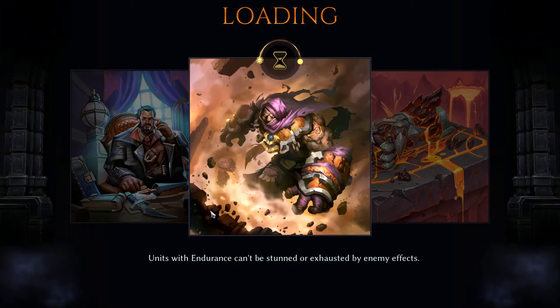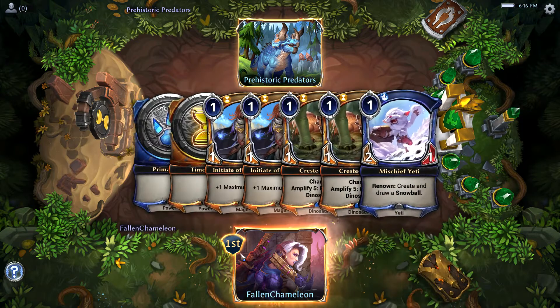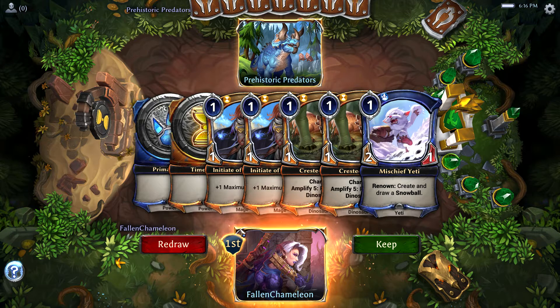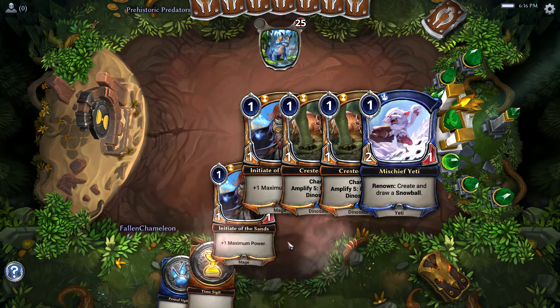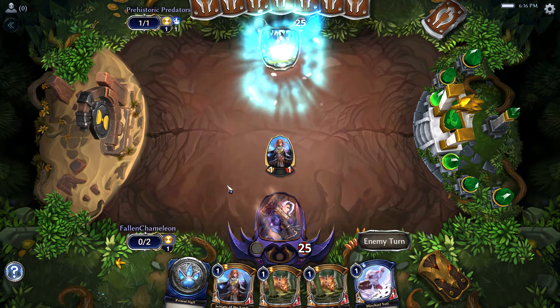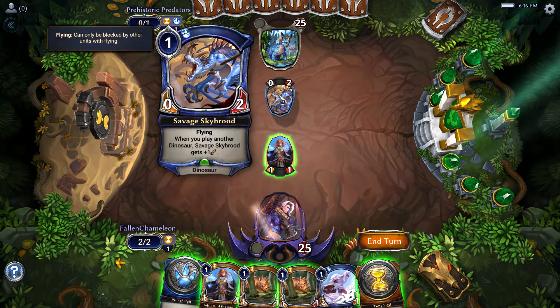All right, here's the fifth game. Prehistoric Predators is an Elysian dinosaur deck, which is kind of sort of what we are now. This is actually an interesting hand — we can go turn one initiate, turn two initiate, turn three have five power, potentially start getting dinosaurs really early. This is going to be a fun hand. Not every day that we're happy to keep a handful of one-drops as an Elysian deck. There's one that gets plus attack for each dinosaur.